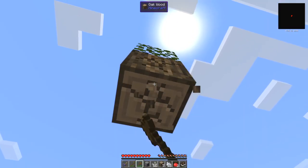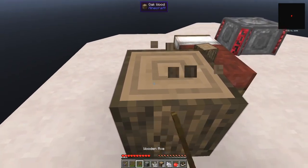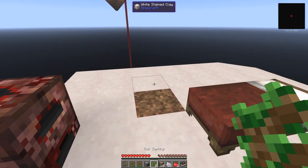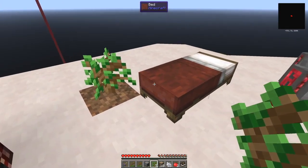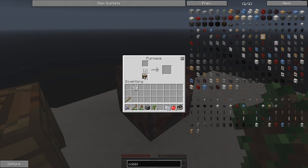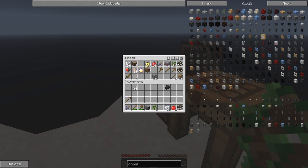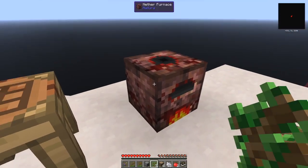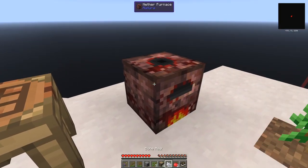We'll chop it from the bottom - it's only four blocks in size, that's not a problem. Let's make sure we plant another tree. It's a bit near the bed but it should be okay. How much wood have we got? Plenty. So let's put the wood into the nether furnace - one underneath and the rest of the wood at the top. That'll make charcoal. I don't want to waste the wood at the moment because it's a limited resource until I've planted another tree.